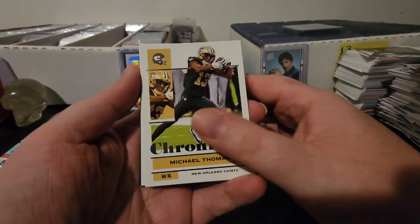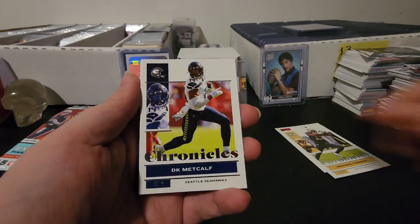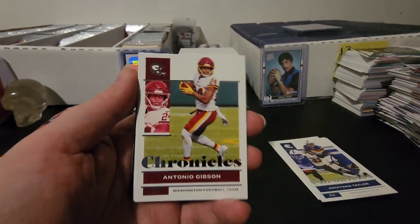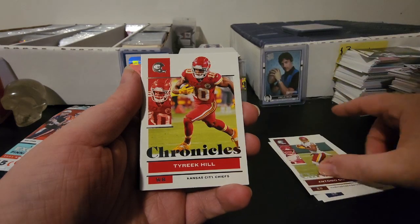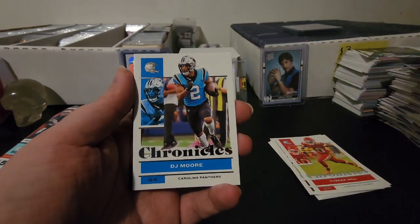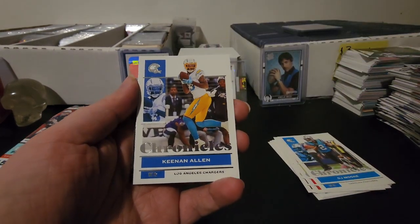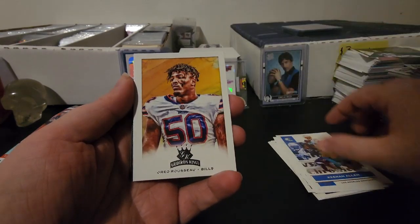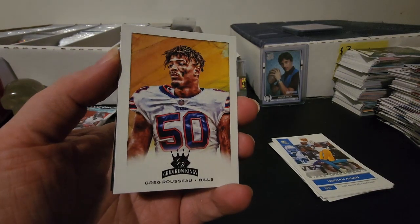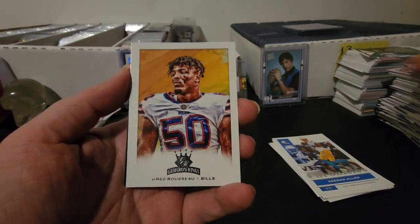And then we got Michael Thomas here as a wide receiver. We also have D.K. Metcalf. And then we got Jonathan Taylor and Antonio Gibson. Tyreek Hill — man, what a receiving core this is going to be. Whoever the quarterback is going to be, we haven't found that out yet. But D.J. Moore as well as a wide receiver. Keenan Allen. Wow, this wide receiver room is going to be stocked. The first rookie we have is going to be Greg Rousseau. The rookies are plus three, and with this being an insert, that makes it a plus five for Greg Rousseau.